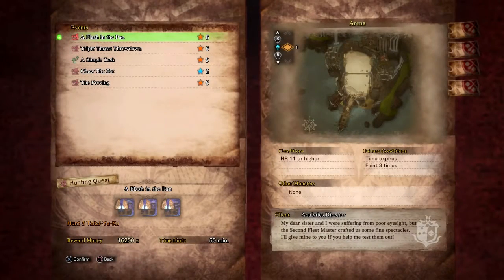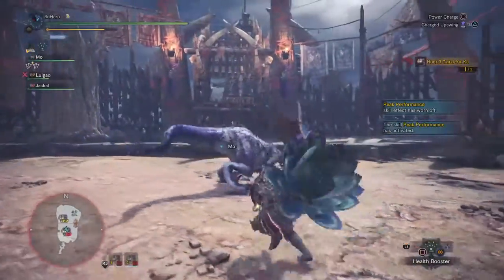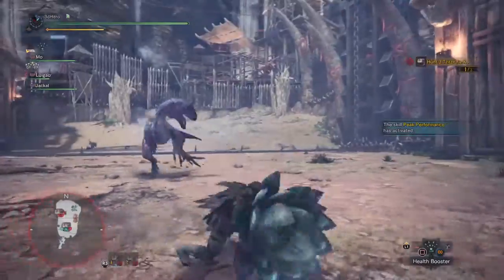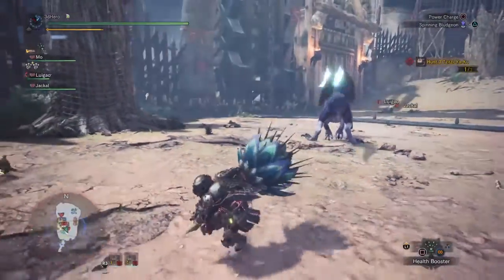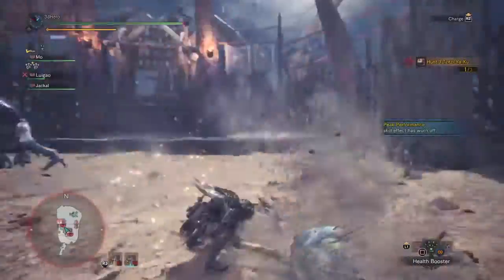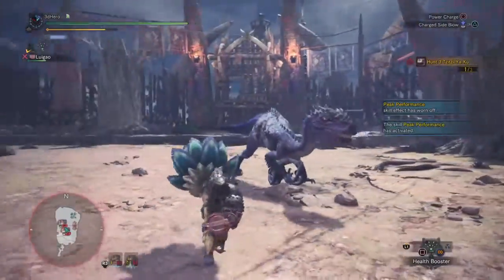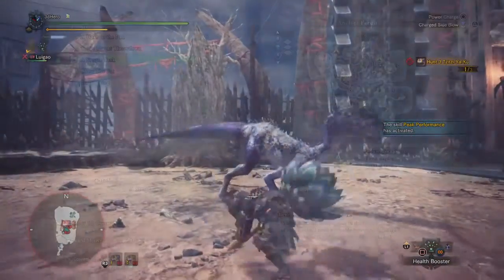Next we have the A Flash in the Pan event quest, which puts you up against 3 Tzitzi-Ya-Ku in the arena. Facing 1 Tzitzi-Ya-Ku can be a problem, but generally facing 3 at a time while they're all flashing you is an absolute pain and a struggle for many people. I recommend you do this solo so you can get a good grasp and strategy to counter all 3. Use a weapon that either hits hard and stuns the monster, or one that allows you more speed and moveability. You want to hit the monster as quick as possible and then get out of range before they flash you, because if they all flash you at the same time you'll be in an infinite death loop.